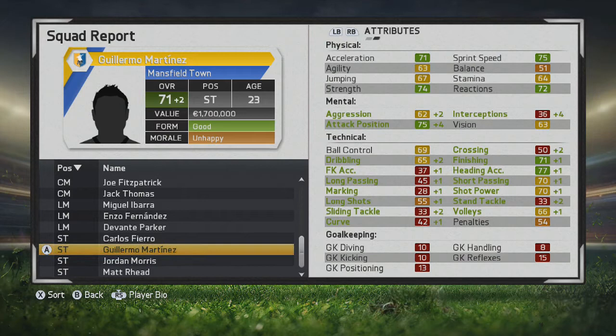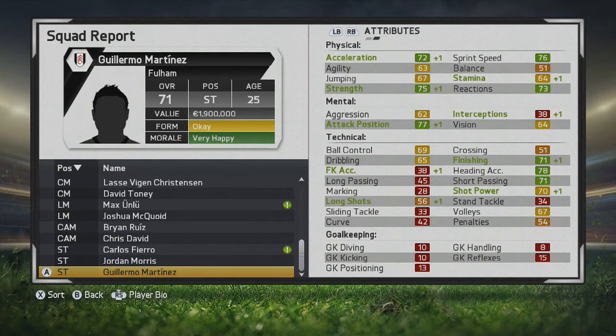You can see dribbling has gone up, ball control again, and attacking position — great to see a striker get those additions to his mental attributes. There's another two-plus-two jump, especially to his mental attributes, which will put him in great spots as a striker. It's great to have those increases, and heading is sitting in the green spot as well as finishing.